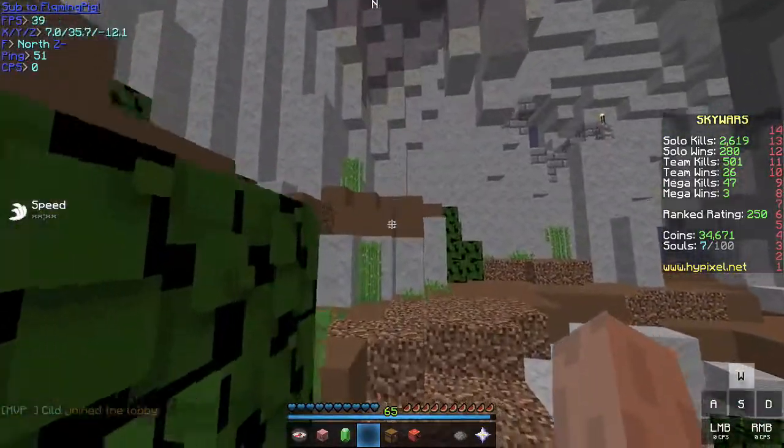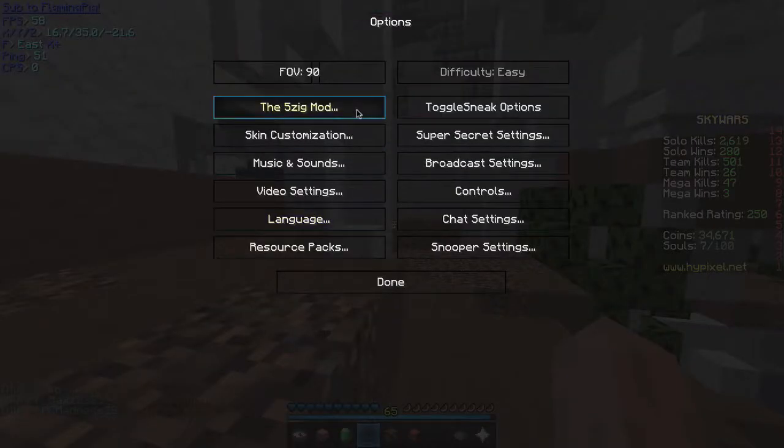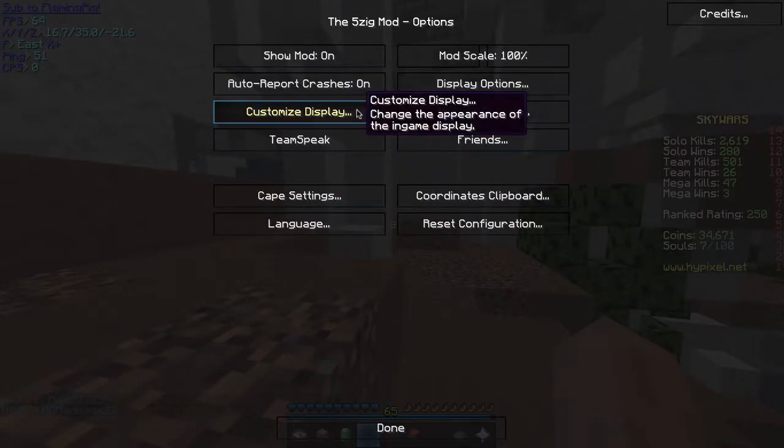The first mod is the 5zig mod. Do you see that 'sub to flaming pig' thingy? Well, the 5zig shows that, and you can add and remove modules. It can even show armor HUD and potion effects.